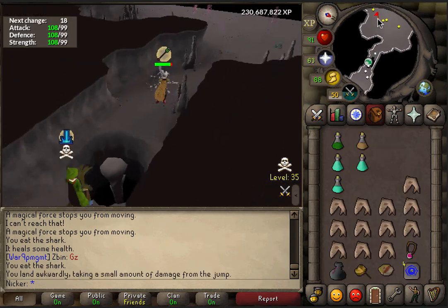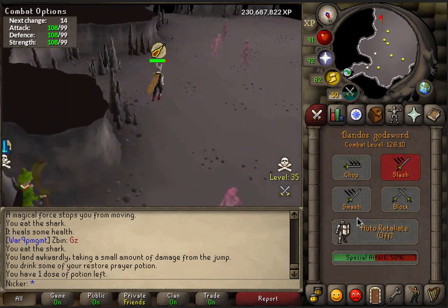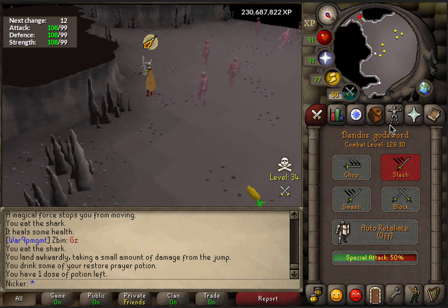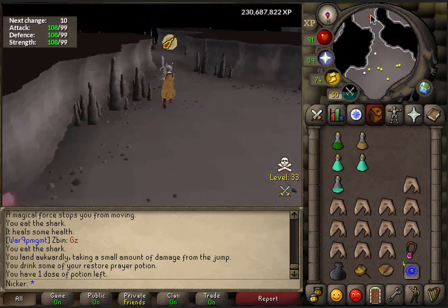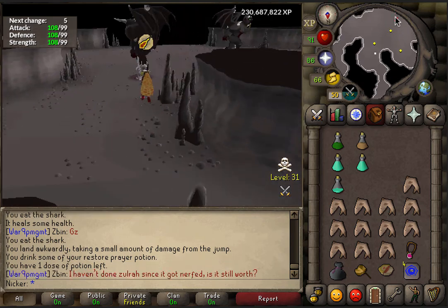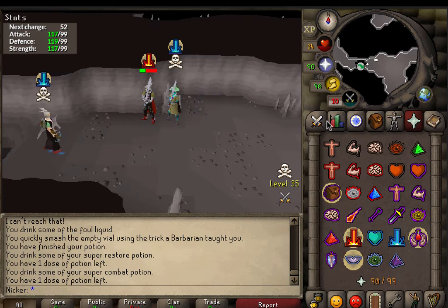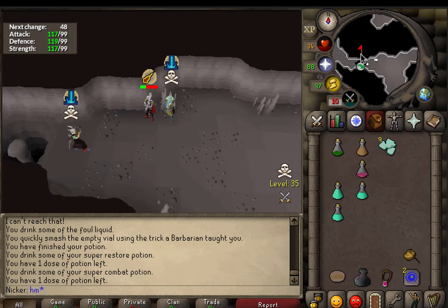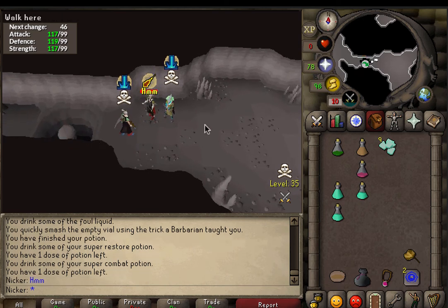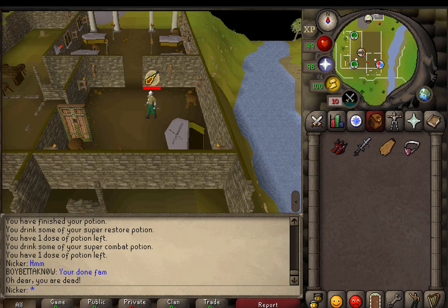Here you can just see me escaping another clan of PKers, as usual. I just want to stress this — can't stress it enough — if you're gonna go into the wilderness and kill these, do not be afraid to die. Don't bring things you don't want to lose because it's most likely going to happen. The rev caves is one of the most populated spots in the wilderness where you're gonna find players trying to kill you. Just make sure you're not bringing an item you don't want to lose.